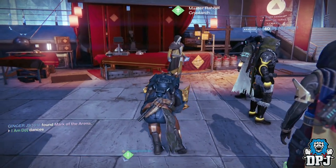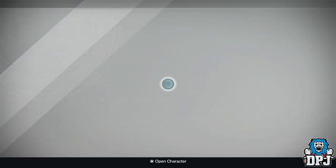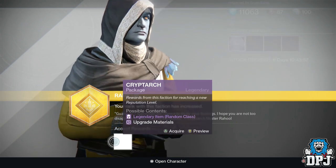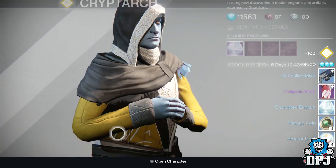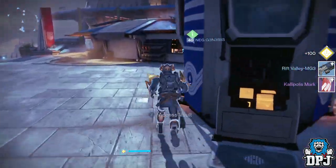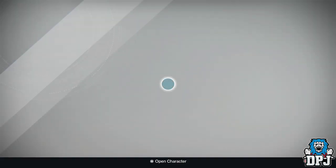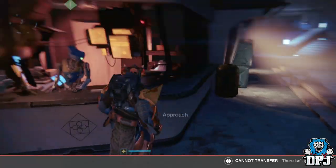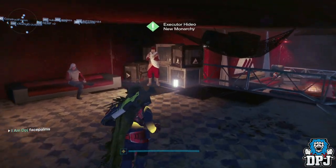Now I have my Cryptarch level 37 rank on my Titan. I want shaders, I want emblems, I want engrams. Out of the engram - what have I got in my postmaster? Please be a shader. Two more blues. Fuck the Cryptarch.